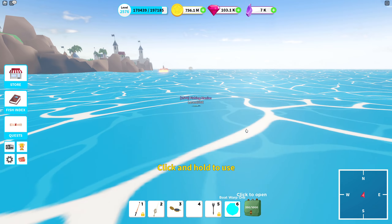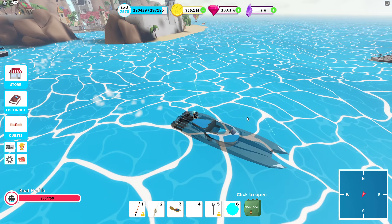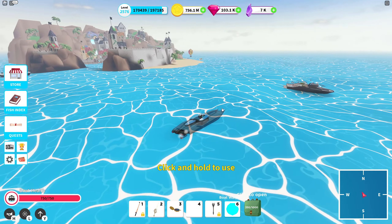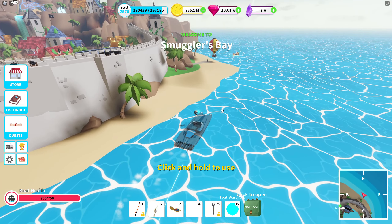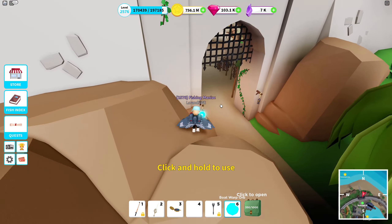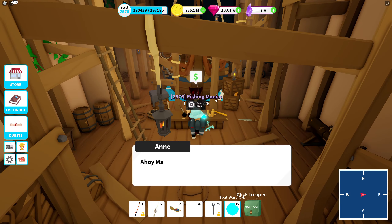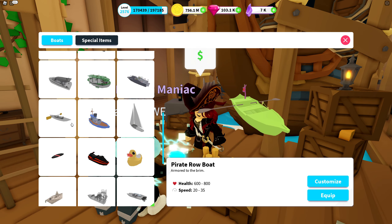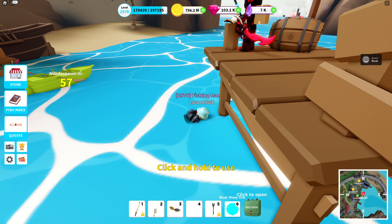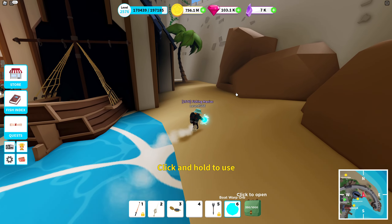I'm gonna try the orb one more time — it failed horribly again. I'll try it on a regular boat just to see if it's this boat specifically. I jumped into the water and tried the orb on the classic Lambo boat — it works fine. So it has to be something with the Adventure Sloop and the orb. Tested on the Pirate Rowboat — orb works fine there too. Very much boat-specific it seems.